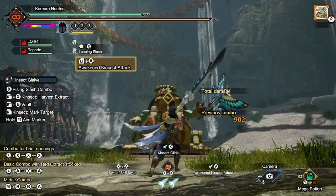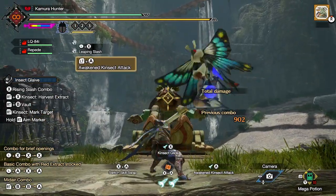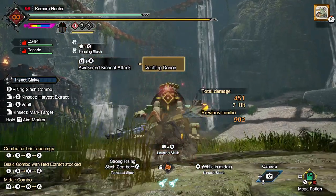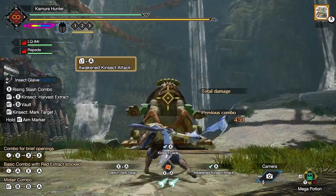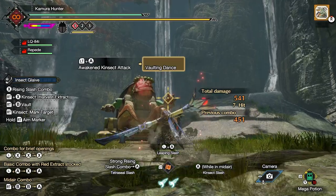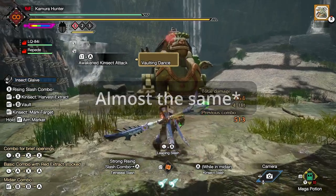Number nine is that the awakened Kinsec attack also pairs with the Speed Kinsec's charged attack. If you do an awakened Kinsec attack when your Speed Kinsec is fully charged, it will do its full charged damage in addition to the damage done by your awakened Kinsec attack. Number ten is that this will also work with the Chain Charge Speed Kinsec types. Number eleven is that the awakened Kinsec attack does the same amount of damage regardless of where on the monster's body you hit.